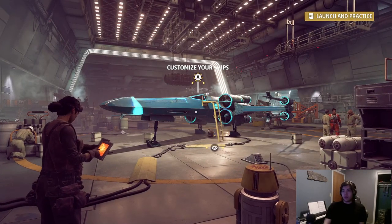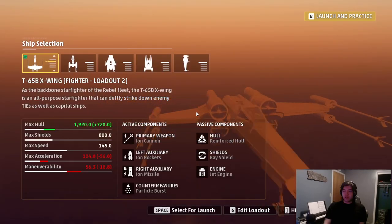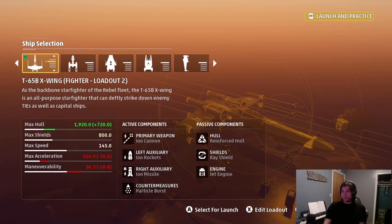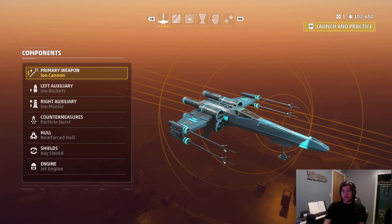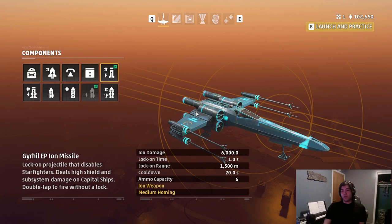Let's look at damages first, then we'll look at the mechanics of exactly how much it takes to Ion something. Ion Cannon: 1600 DPS Ion damage - it is distance-dependent, so if you're closer there's more Ion damage. Ion Missile: 6,000 Ion damage straight up. It takes 7,000 Ion damage to disable a gen.